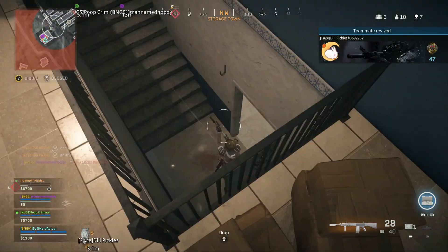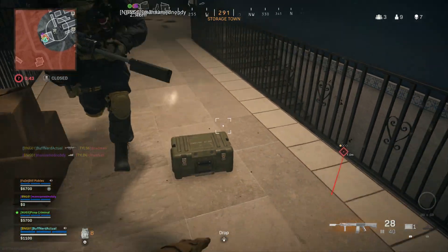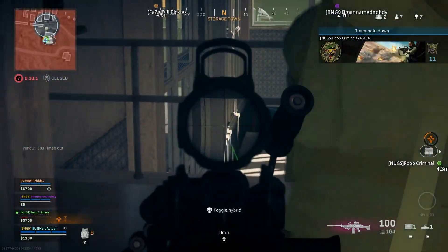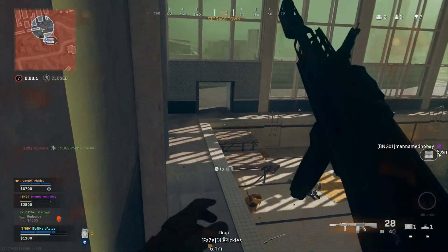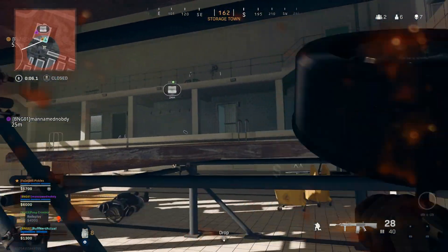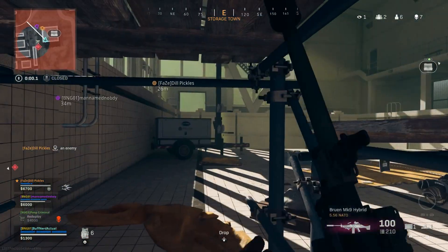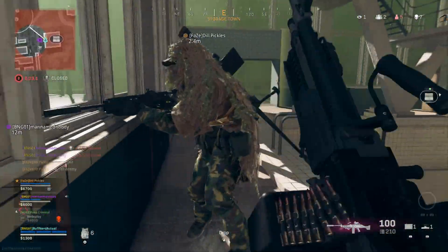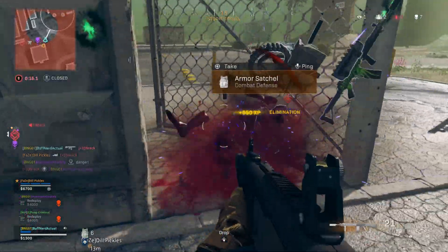I'm running the new perk that lets you see enemies when you hit them instead of Amped, but the weapon swap is really really slow — I wouldn't recommend it with this loadout as I could have had more kills. Chase gets downed and it's now a 3v3. I push out, checking my heartbeat sensor. We have a couple guys on the mini map and Ryland — running the Fennec — beasts one of them. We push the remaining guy, Dill and I are able to take him out.